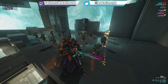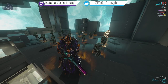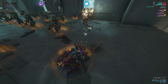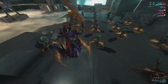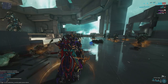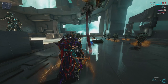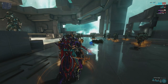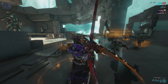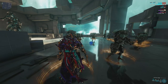Starting with his passive: Hydroid's melee slams have a 50% chance to spawn a tentacle. Each tentacle has the same functionality as the tentacles spawned from his fourth ability, lasting 15 seconds by default, and you can summon up to three of them. You're going to see a bit of a trend with Hydroid's abilities — lots and lots of tentacles.